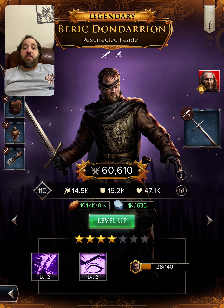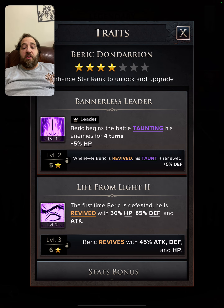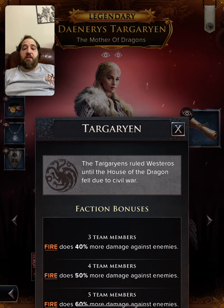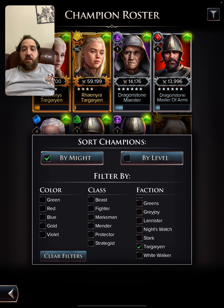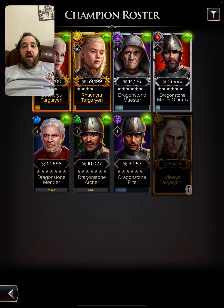Beric is a good fire character to have on your team. He can also taunt and be revived, which is very good. He is not in the Targaryen faction, but he is useful. Let's go ahead and filter out to the Targaryens and go through some of the most important characters.